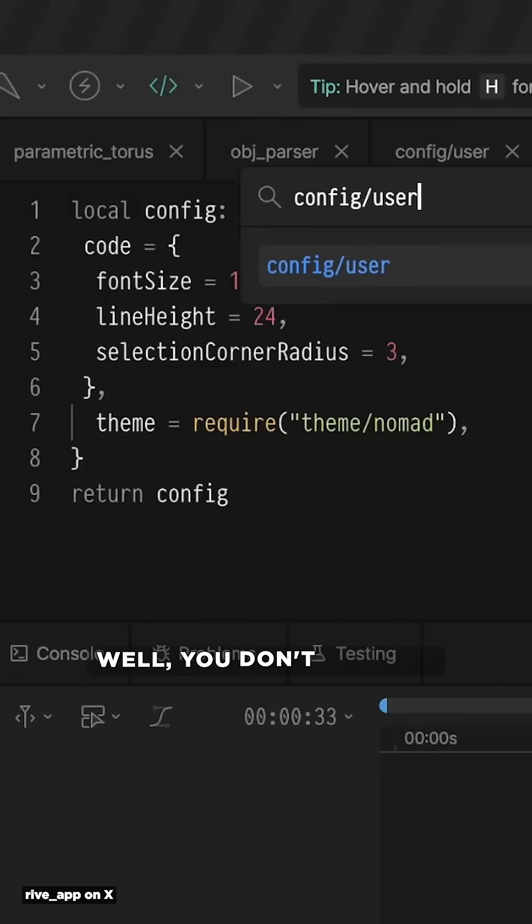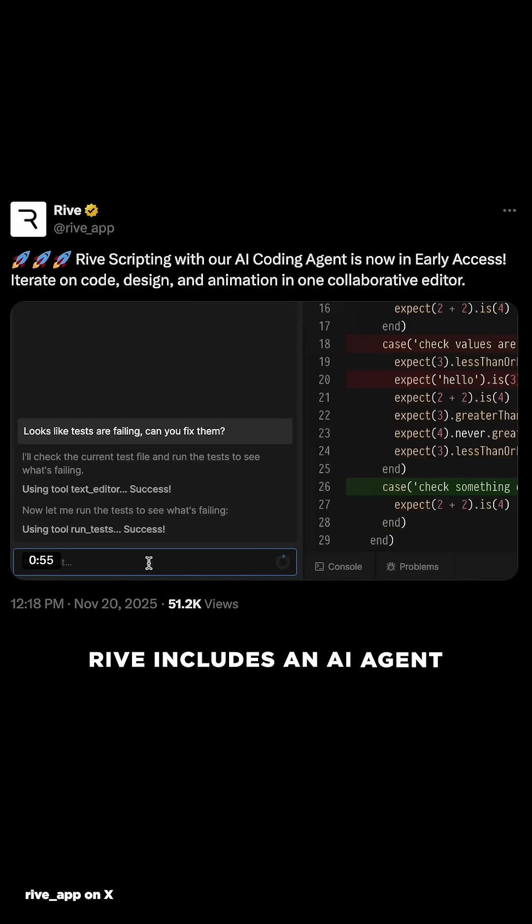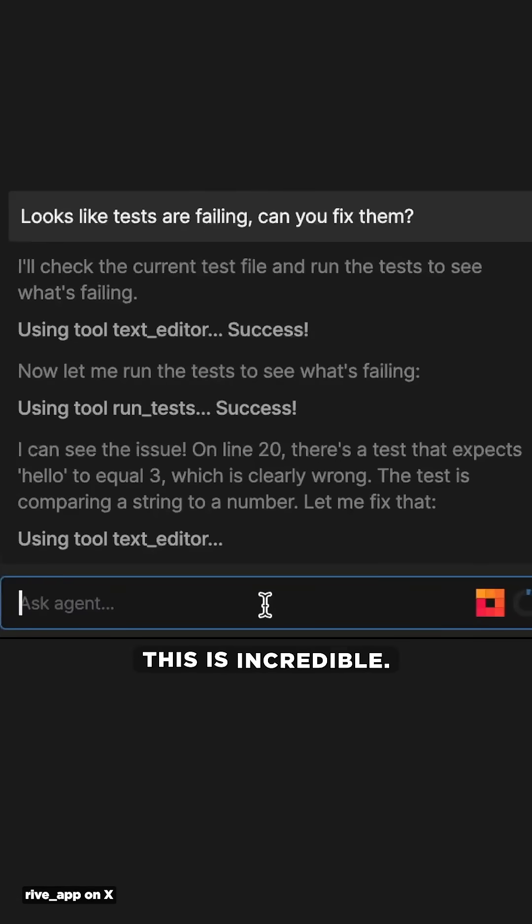Don't know Luau? Well, you don't have to. Rive includes an AI agent where you can just describe what you want in plain English and it writes the code for you. It can even debug itself. This is incredible.